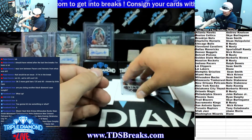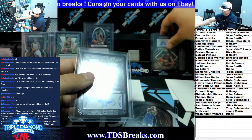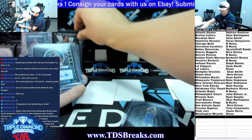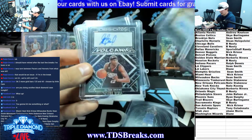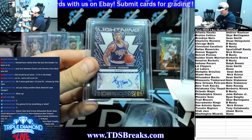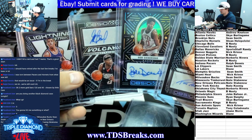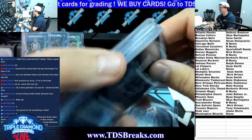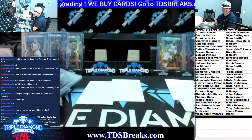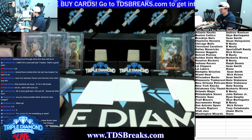Alright guys, that'll do it for the break. We had the Volcanics Devin Booker as our auto - not a rookie auto though. We had Rick Barry, Bob Dandridge, Elton Brand, and Kevin Johnson. So yeah, there was no... I knew you were going to comment something about that. Thanks to everyone who jumped in to help fill that out - see you in the next one.